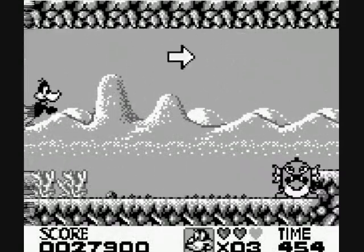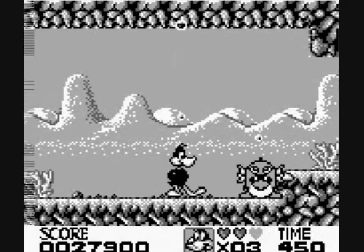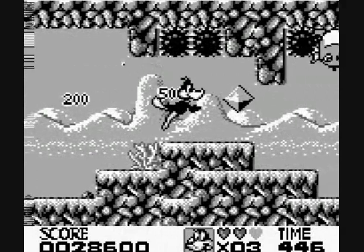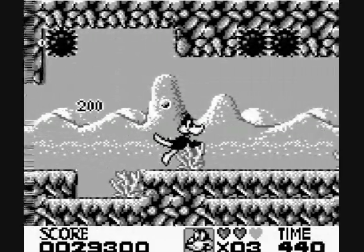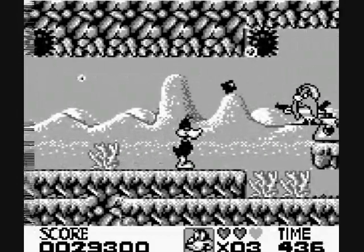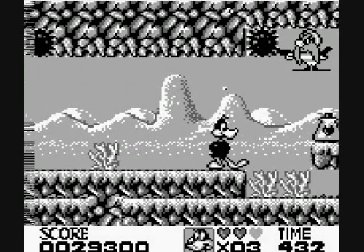You can jump on things in water. These guys have a decent bit of health — you have to jump on their heads twice and hit them with this... I don't know what this is supposed to be. Is it like a boomerang? Or one of those flying discs? I couldn't tell you what it is, but it's your projectile most of the time.